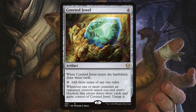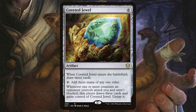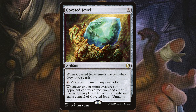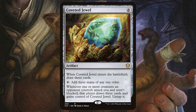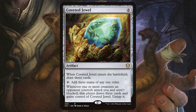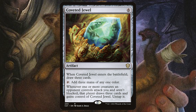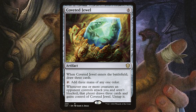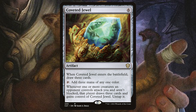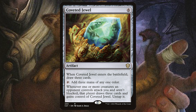Let's consider Coveted Jewel. It costs six, so if we hand this off to our opponent we're drawing six cards. But also when this entered the battlefield we're drawing three cards. This is also a mana rock — we can tap for three mana of any one color. When we give this to an opponent, if we were to attack them and they had no blocks, we gain control of this again, drawing another three cards and getting an additional three mana of any one color. This is probably the most ideal card to be going for.